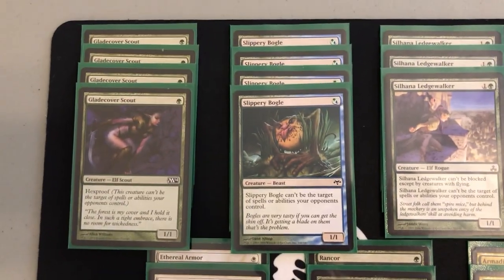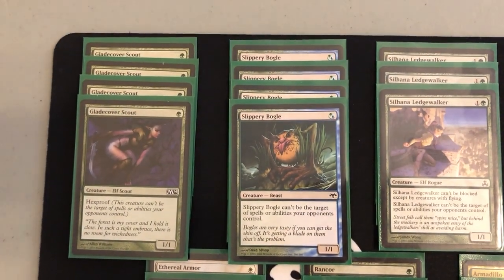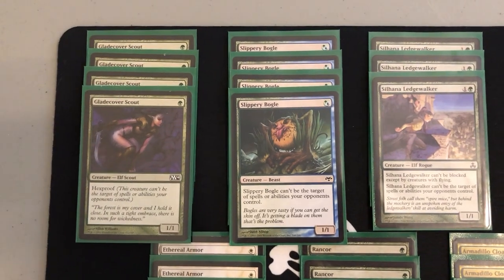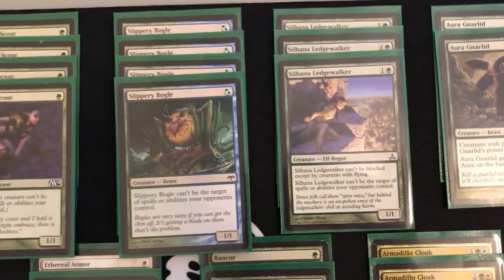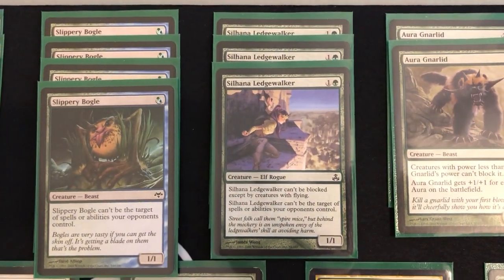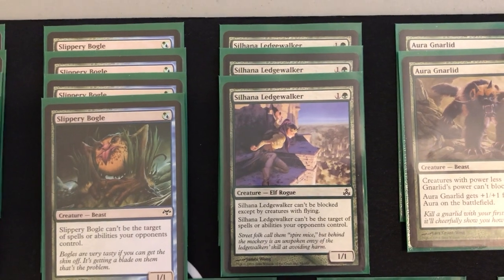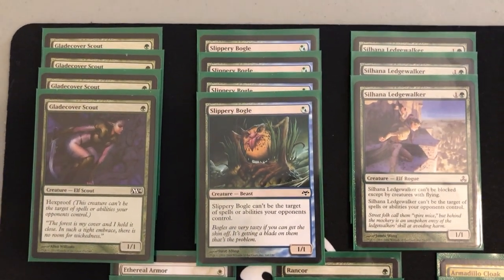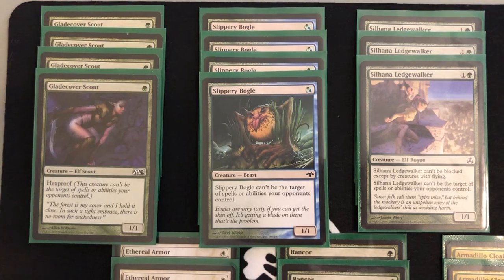Then we have three Silhana Ledge Walker. Eight hexproof creatures is good but it's just not quite the consistency you need to get one out every single game. There have been cases where I just had all this good stuff in my hand but couldn't find a creature. Adding a few of these really helps consistency. It's more expensive but it also has pseudo-flying — it can't be blocked except by flying creatures — so it's one more mana for a hexproof creature with a benefit. With eleven hexproof creatures total, I haven't had a single game where I didn't have one.